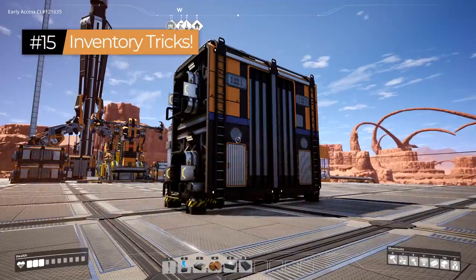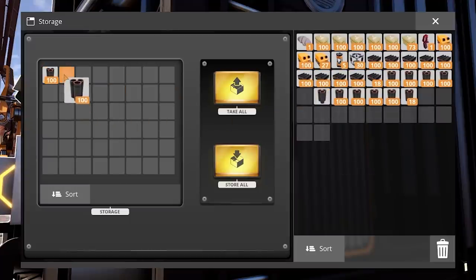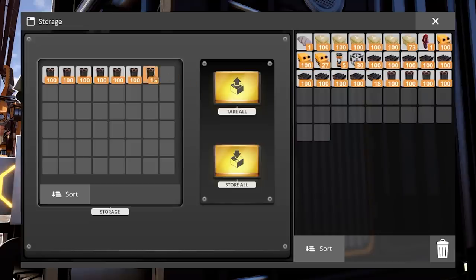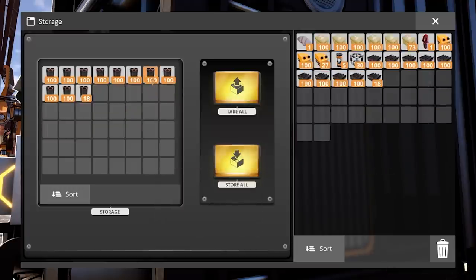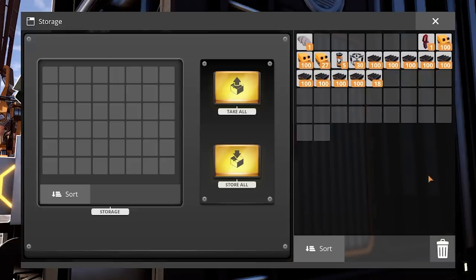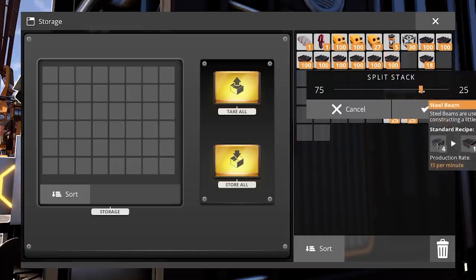Tip number fifteen covers inventory management shortcuts. Double-clicking or Shift-left-clicking transfers a single stack of items between your inventory and a storage box. Control-left-click transfers all items of that type at once — great for quickly filling your inventory with concrete from a storage box. You can also hold Control and drag items to the trash bin to delete all of that type from your inventory. Tapping right-click splits a stack in half; holding right-click lets you choose precisely how many items to split out.